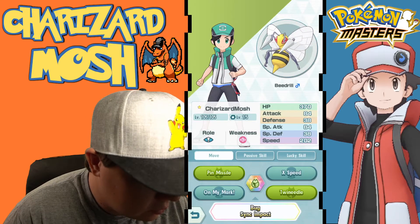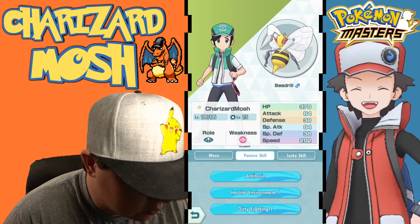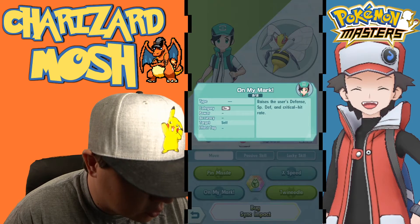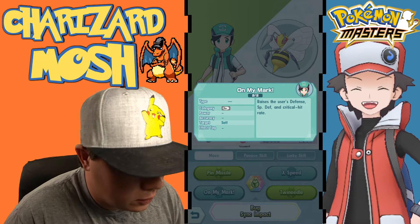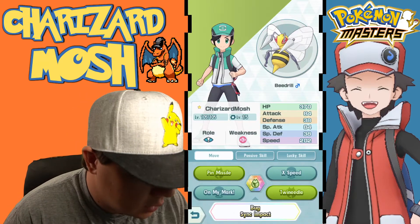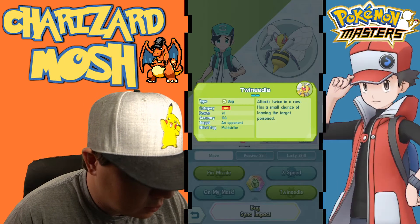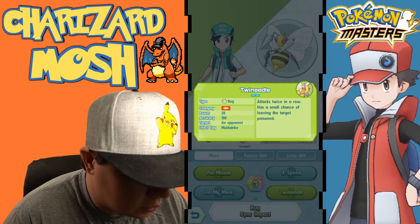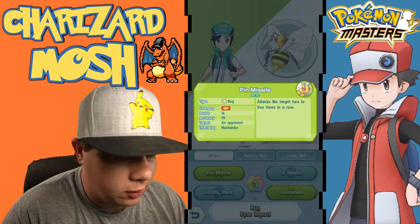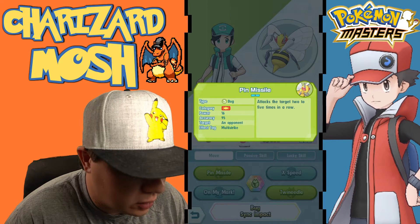We also have tech Beedrill with three passives: anti-toxin, hostile environment, dirty fighting one. This one's a little bit more suited for attacking instead of just being a regular tech unit. You can raise its critical hit rate, raise its speed, and do either Twin Needle — which has a small chance of leaving the target poisoned, increased with hostile environment — or Pin Missile, which attacks the target two to five times in a row.